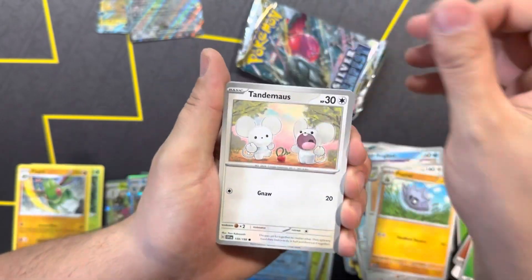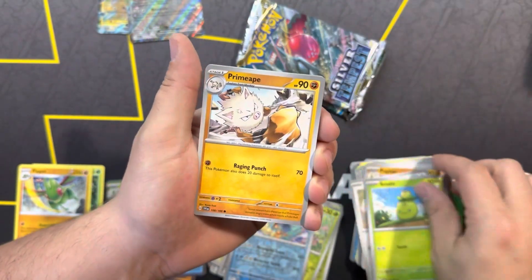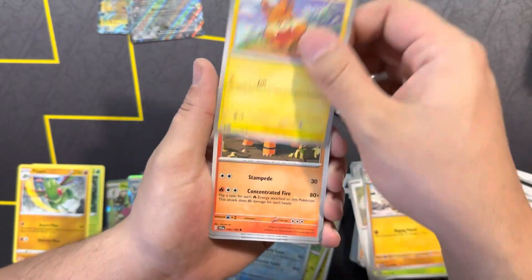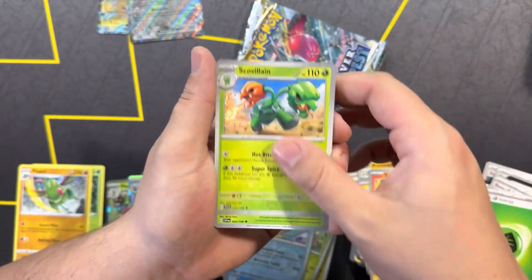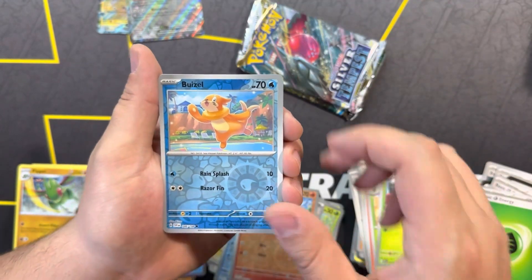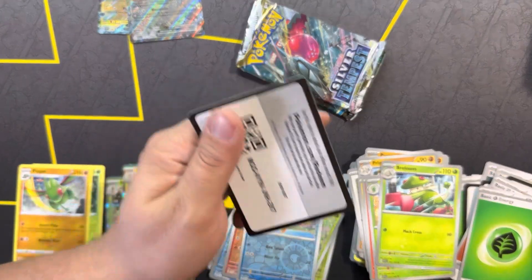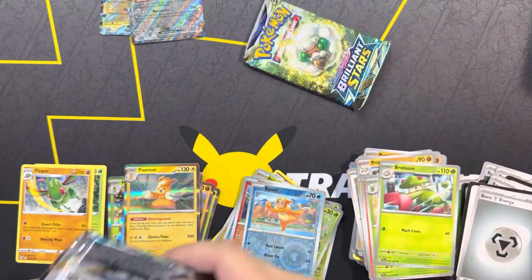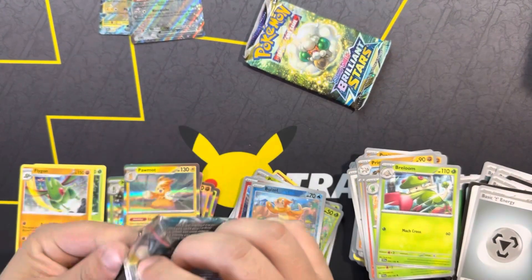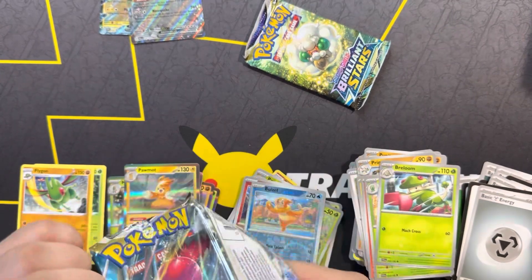We got Tandemouse, Smalliv, Brimape, Palmy, Torkel, Scovillian, Breloom, Reverse Hondur, Boisel Reverse, and Palmot Holo. Not the best hits from the Scarlet and Violet era.